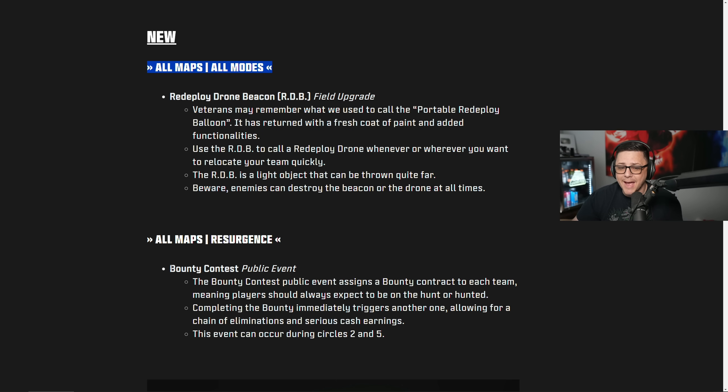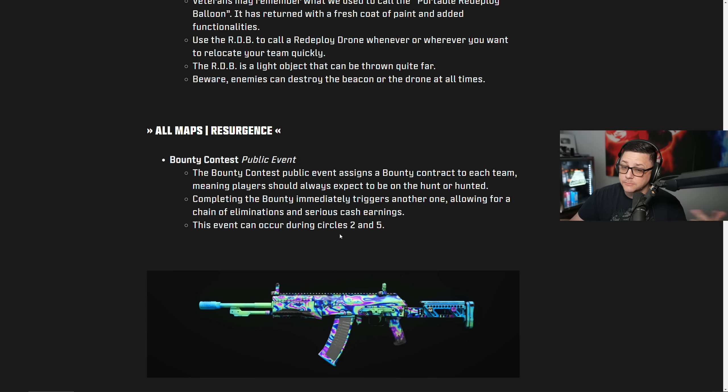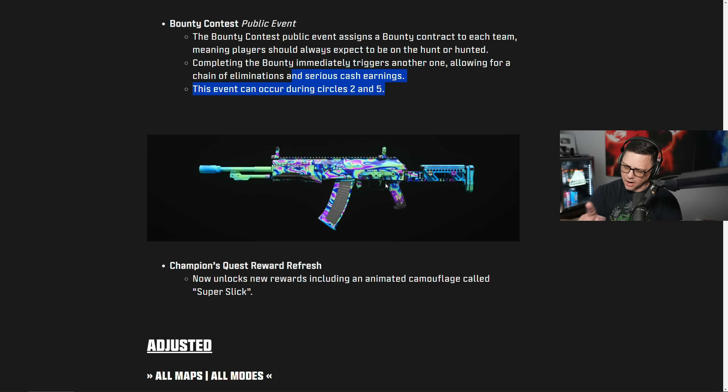For all maps resurgence, there's going to be a bounty contest public event. Basically, as soon as this event happens, a bounty pops up for you and everyone on the map. When you go and kill this bounty, it automatically shifts to the next one. This is primarily for people that are a little bit more hyper-aggressive and it also counters camping. You chain bounties together and keep going. I hope they'll eventually make it to big map — they said they were playtesting it still. But I think the majority of people are still on resurgence.